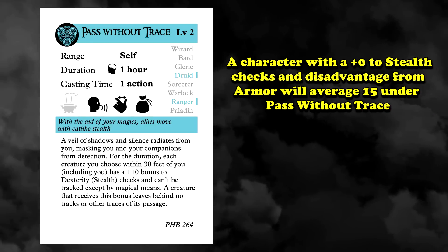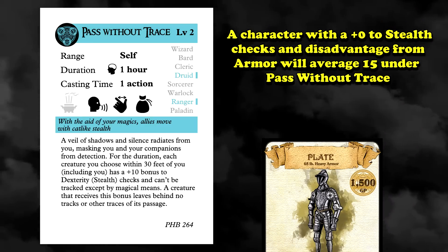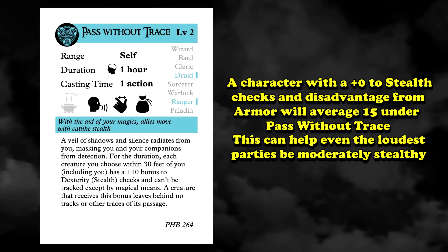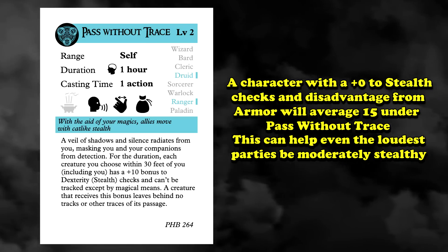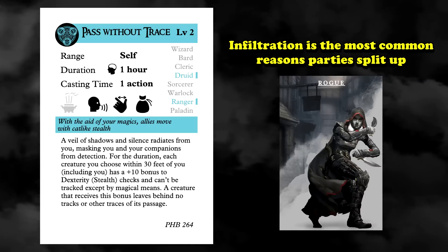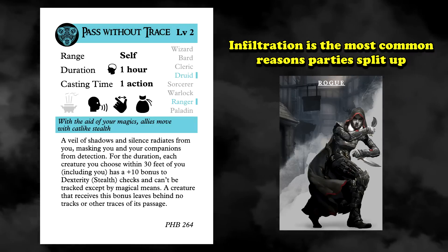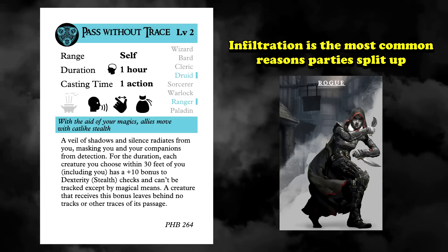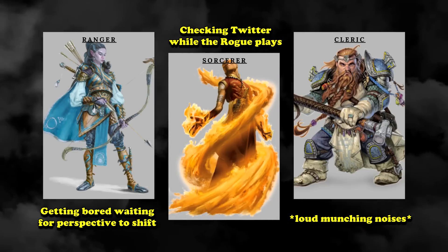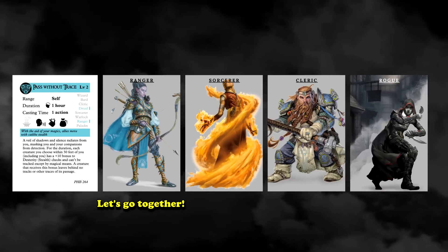This often makes having the group move and stealth together a fool's errand, but Pass Without Trace changes that. Even someone with a +0 to stealth checks and disadvantage from armor is going to have an average of a 15 on their stealth check while under the effects of Pass Without Trace, which can get your typically far too loud party past medium difficulty stealth situations. Having the ability to drag your bumbling teammates along with you on stealthy excursions can be invaluable. One of the truest adages in D&D is to never split the party, and thanks to this you will no longer have to.